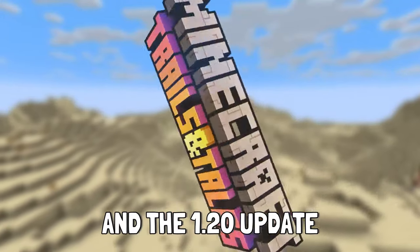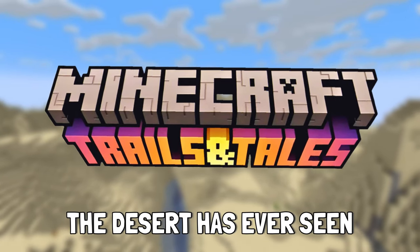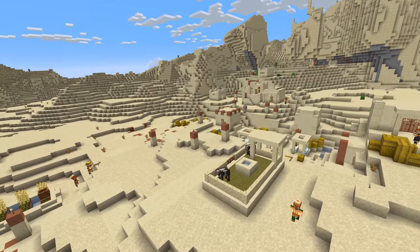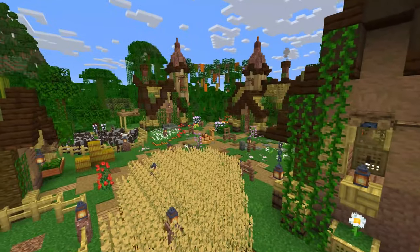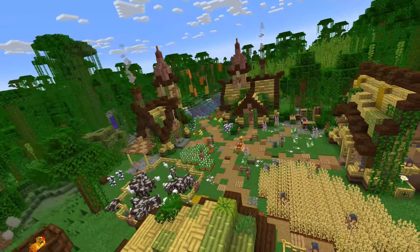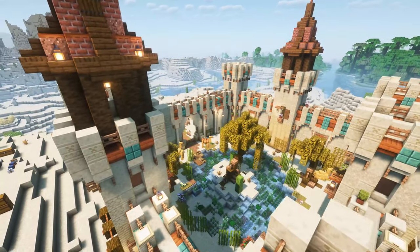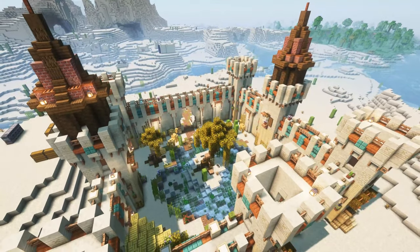This is a desert and the 1.20 update introduced the world of Minecraft to the best mob the desert has ever seen - the camel. In our first episode we stumbled across this desert village and stole this guy, who we took over to our new jungle starter village. He fits in nicely over here but I kind of feel bad that we took him away from his natural habitat. So today hopefully we're going to find him some friends and build up a camel paradise that's fit for a king.